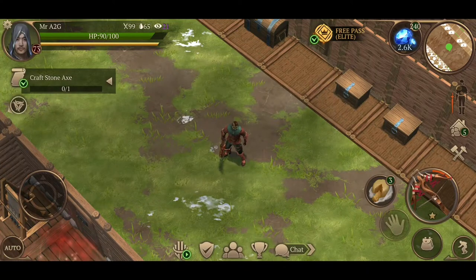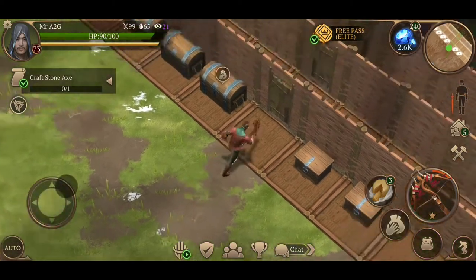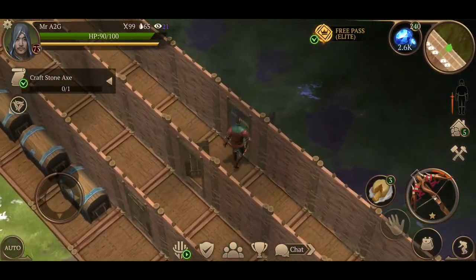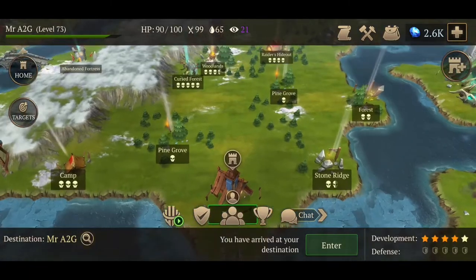Hey guys, how we going? Welcome back to another video. Today we are back in Stormfall: A Saga of Survival. Hope you guys are well. So what I want to do is I want to get into the woodlands — I need wood and that's what we're going to do.